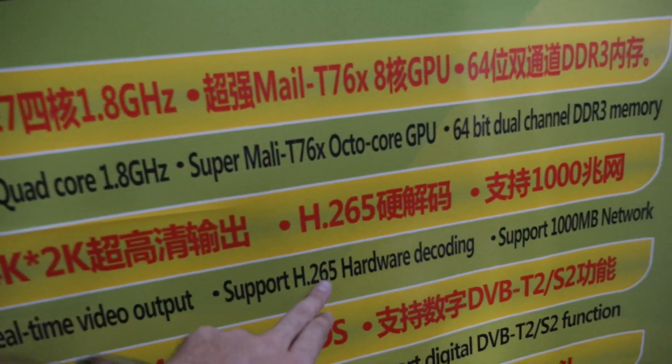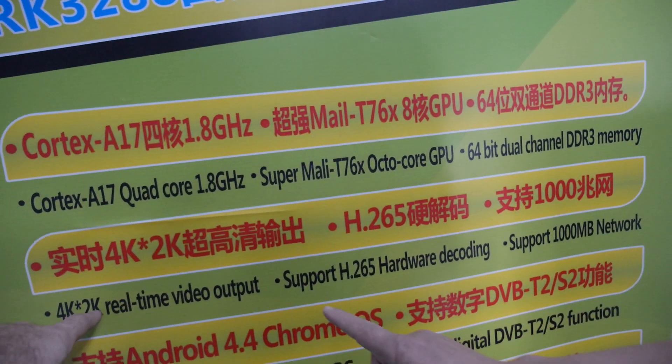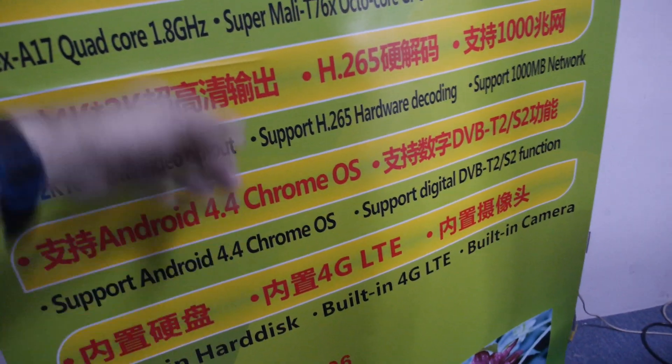64-bit dual channel DDR3 memory. With H.265 hardware decoding. Gigabit LAN. 4K real-time video decoding, and maybe even encoding. Android 4.4, maybe Android 5.